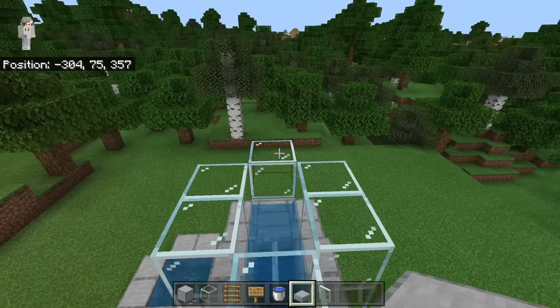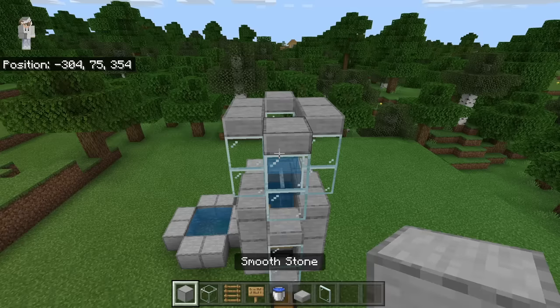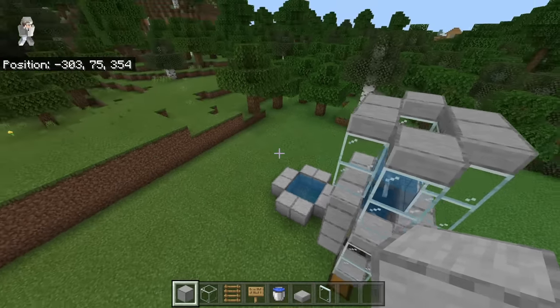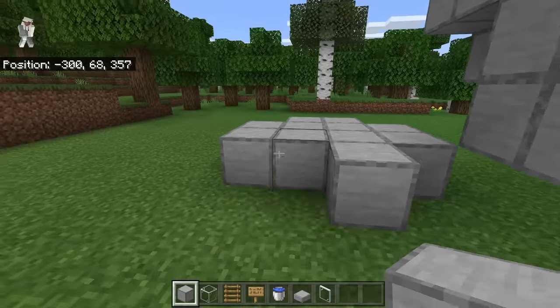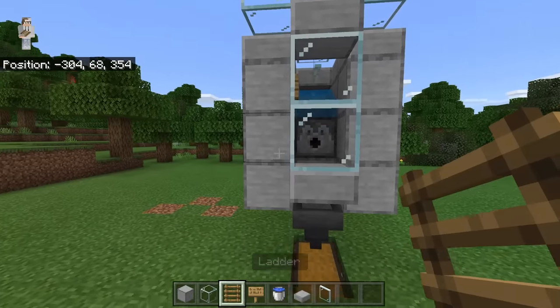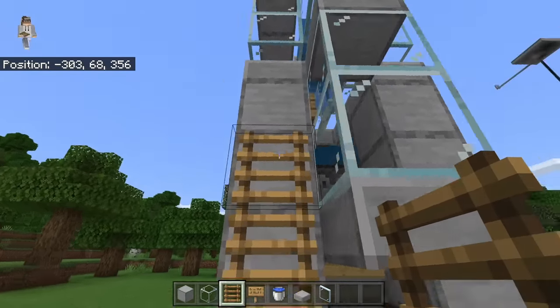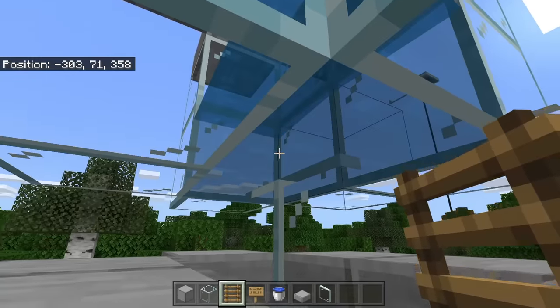Once you are done placing your water, place a slab on top of each of these glass blocks. At this point, you guys are done placing all the water, so you can fill in and break your infinite water source. The next step is to come down here. Now place 2 ladders at the spot. By placing those 2 ladders, you will be able to easily access this spot over here, so you can easily breed cows in this farm.